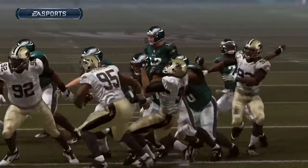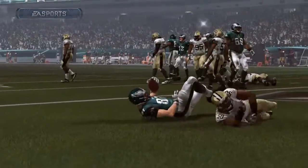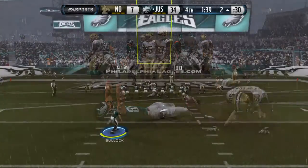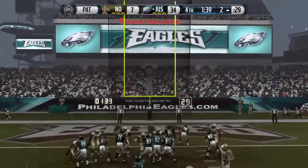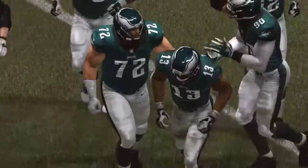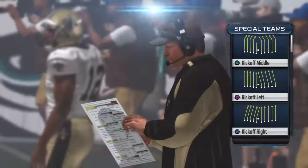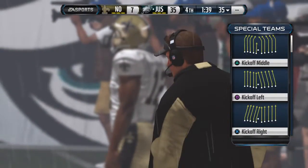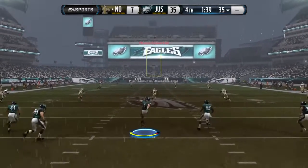The offensive line did it all on this drive. Nice job of pass blocking, and the quarterback finds the open receiver for the touchdown. The Eagles go for the extra point — the point after is good. The Eagles kickoff coverage team is on the field, celebrating the score, all set up by the defense which took a stand on fourth down.